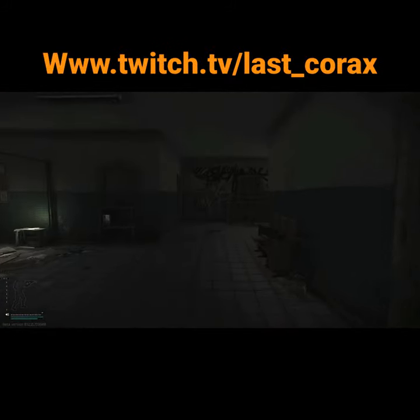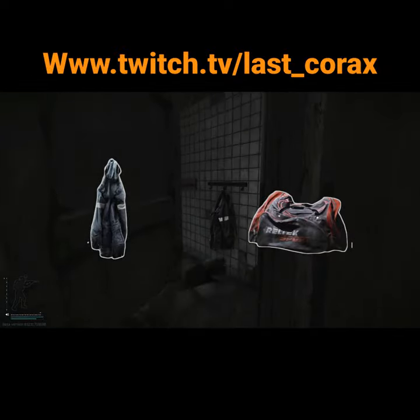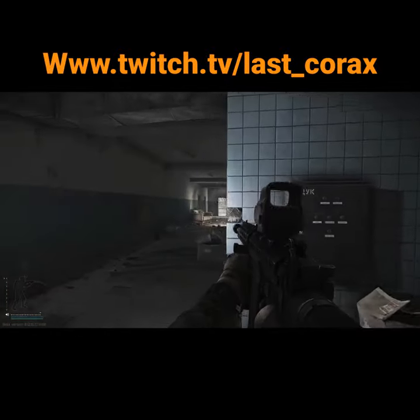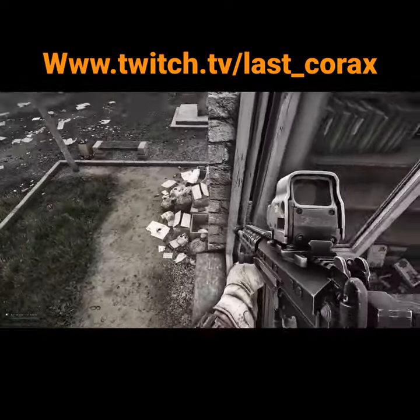The bottom floor has quite a few rooms with duffel bags and jackets which you can search. Duffel bags can contain all kinds of stuff, and jackets will be valuable for the keys they can contain. The building has three entrances, and you can utilize the windows on the second floor in order to escape or reposition during a fight.